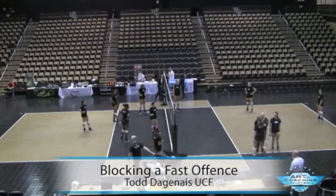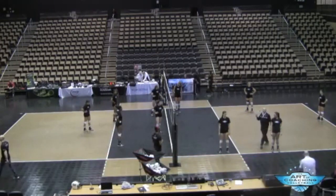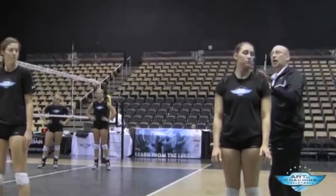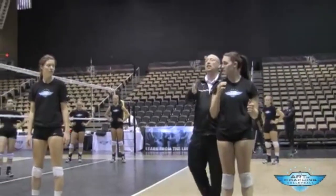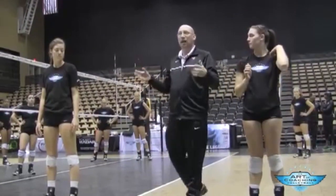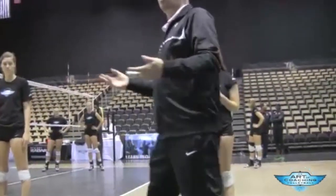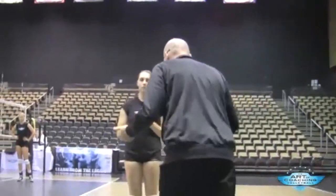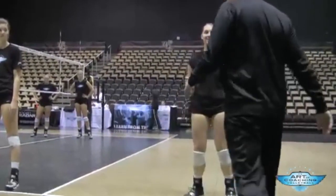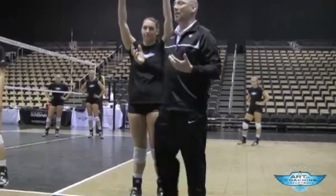I've got a middle blocker and a left front blocker. There are two blocking concepts. For the left front blocker, we want to get in the path of the attacker. One cue we use — we get a lot of basketball kids — is I want them to take a charge, just like in basketball. Take a charge in front of me. So I want her to take a charge and get in front of me.